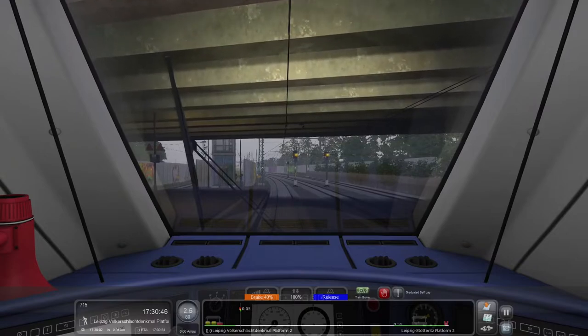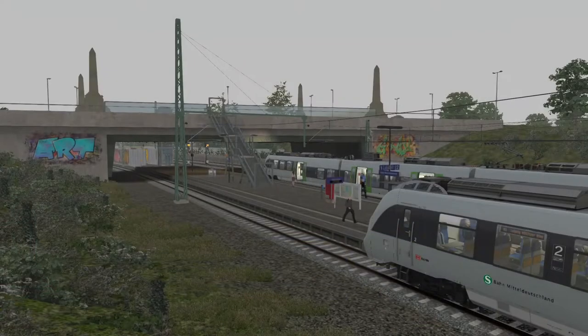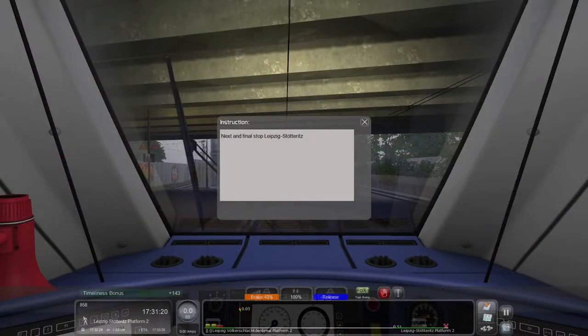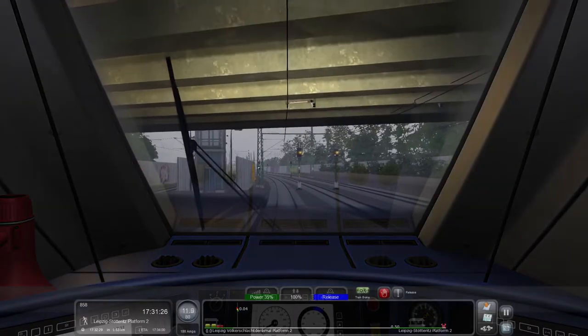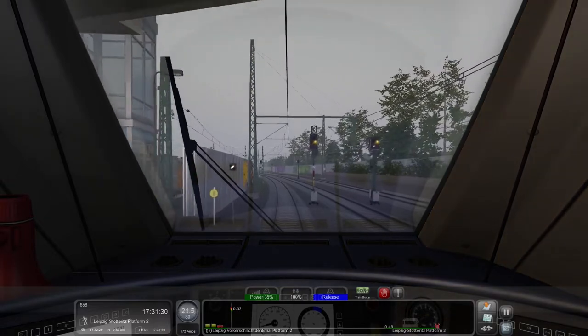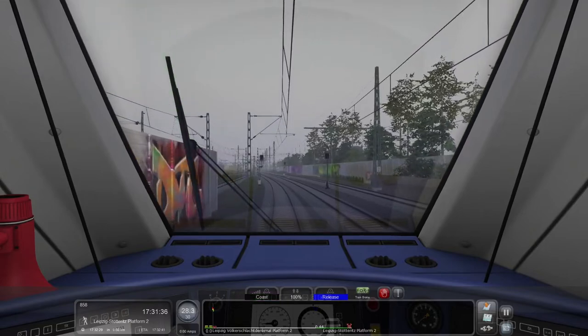We've now arrived at Leipzig Volkerschlachtdenkmal. We're going to open the doors, which I almost forgot to do. I hear a freight train approaching. Next stop is going to be Leipzig Stotteritz — that is our final stop. Leaving Leipzig Volkerschlachtdenkmal on the way to Leipzig Stotteritz. Speed limit is 30 in this section.